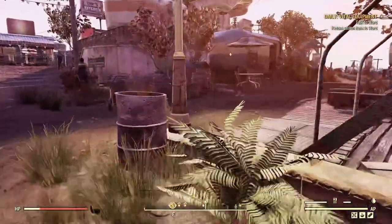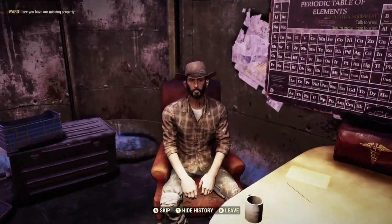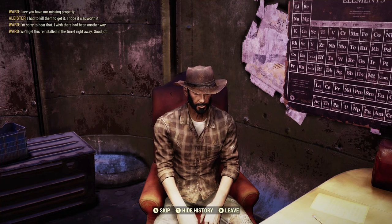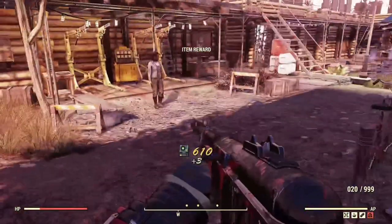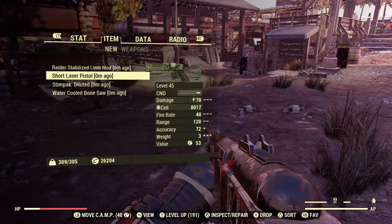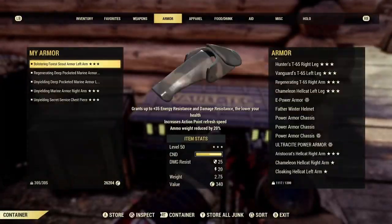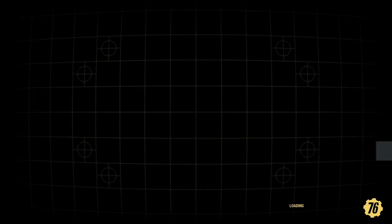Once you have the turret circuit board and the other device item on you at the same time, run up to Ward, interact with him, and let him finish his speech before you choose the first option. Choose that first option to complete the quest and collect your rewards. Then store the item you found — the water-cooled bone saw, intrusion module, microscope, etc. — and leave the server and rejoin.